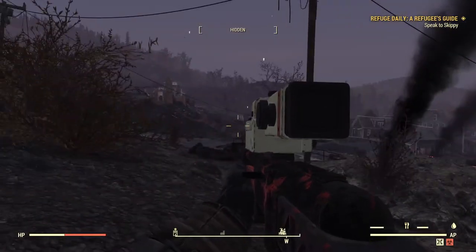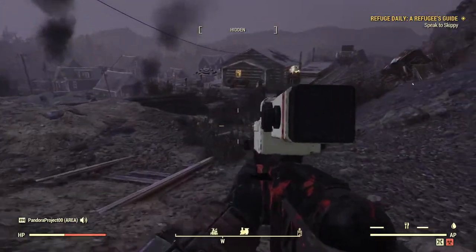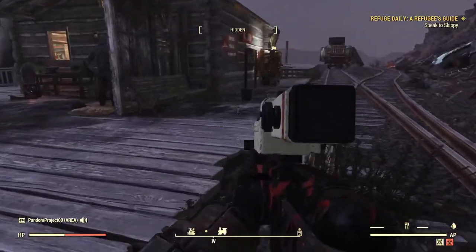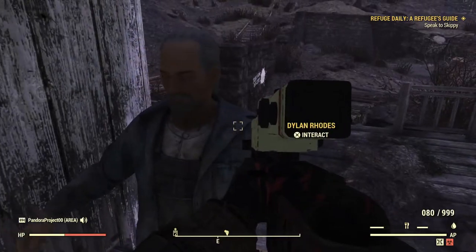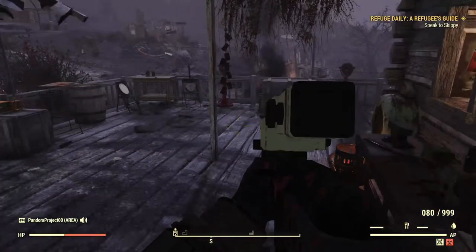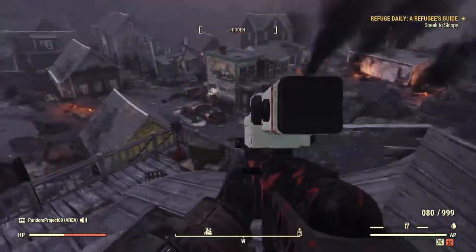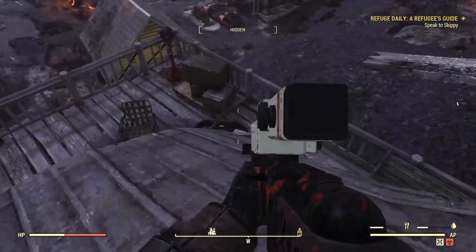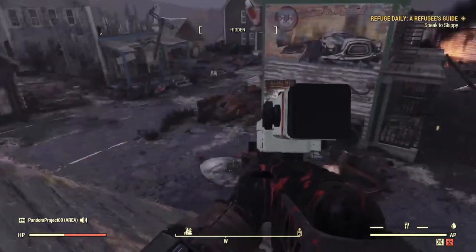Over here you're going to have random enemies - Deathclaws, Super Mutants, Scorch. You're going to come down here. You can hear them now. This is a train station, so there is a legendary script vendor and a possible companion. Down here is where you're going to find quite a few of the mole miners. There's usually always two on that roof, and as you can see there was also a boss. I would say there's at least six or more in this location.